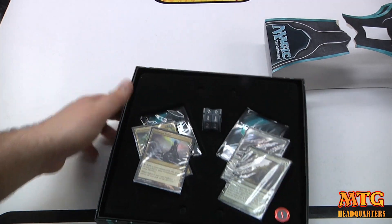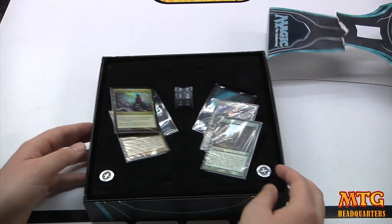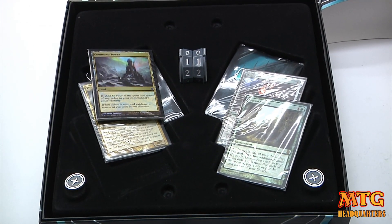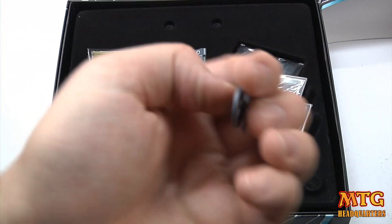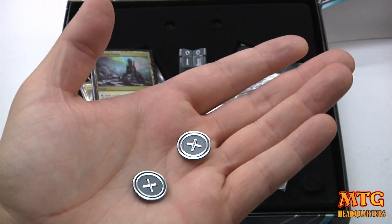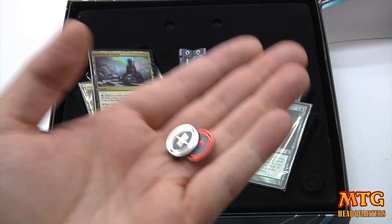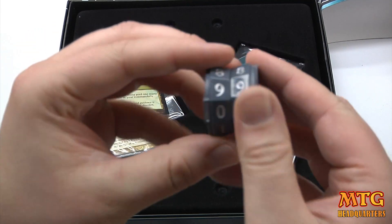Okay, let's unsheathe — ooh, velvety, like that Seinfeld episode. Let's get a little more intimate. Here are the plus and minus tokens. You know what, for the price, these should have been like steel instead of plastic — like little tokens from a board game — because they just feel cheap.